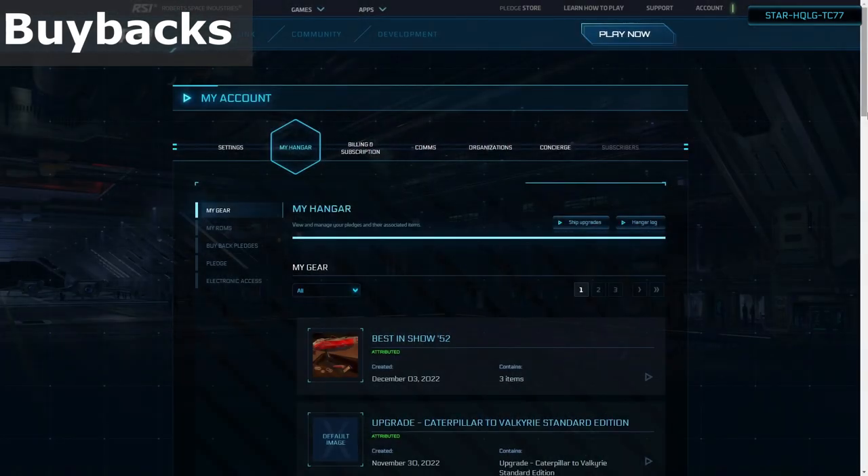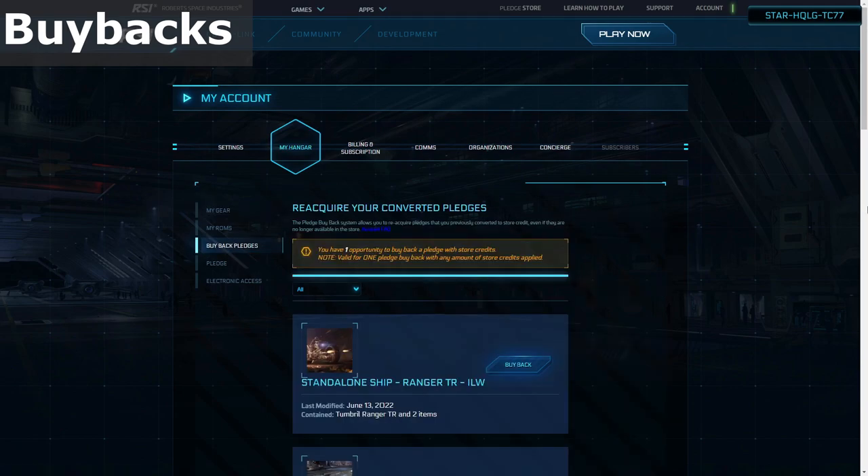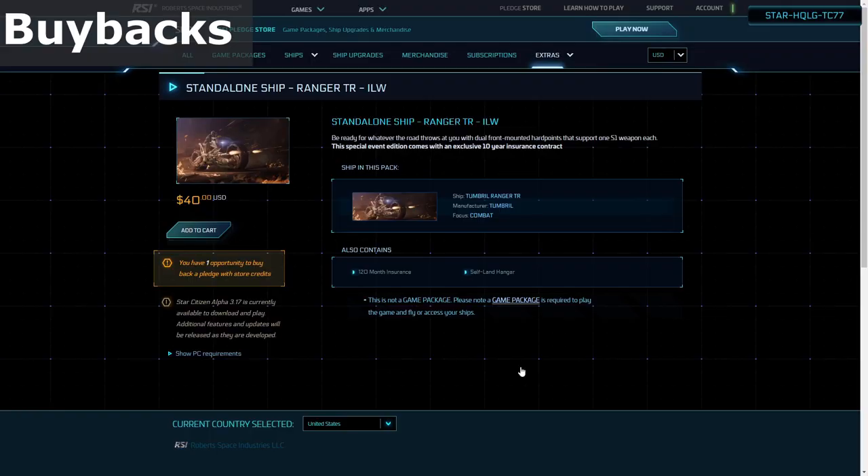To buy back a pledge, navigate to the buyback pledge page. This is most easily found by going to your hangar page, then on the left side navigation list you'll see the buyback pledges link. On that page, there will be listed any pledges that you may buy back. Locate the one you wish to reacquire and click the buyback button. This will take you to a special description page where it shows you what you're about to buy back.